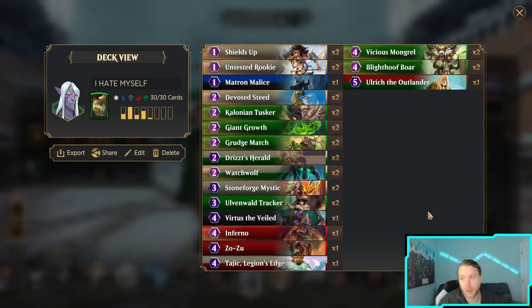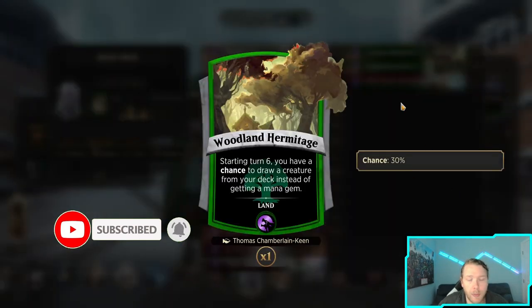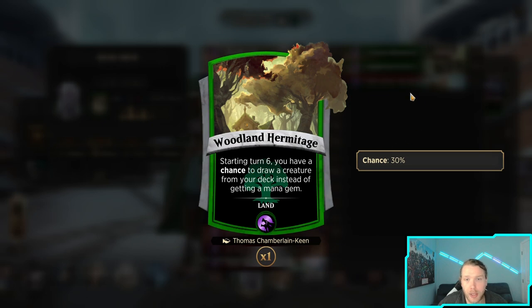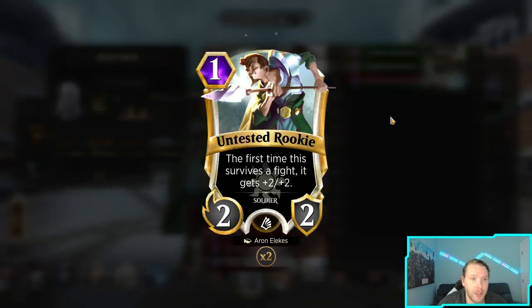Alright guys, in today's video I'm gonna play some Dritz. I had a lot of fun playing with Vivian this season, so I just want to play a different mid-range deck and Dritz is solid. We're running the Hermitage because starting at turn 6 you have a chance to draw a creature from your deck instead of getting an empty mana gem, so draw power is pretty good, especially in Dritz. Shields up to protect our legendaries and push plays.